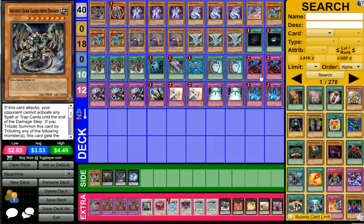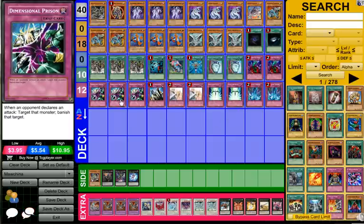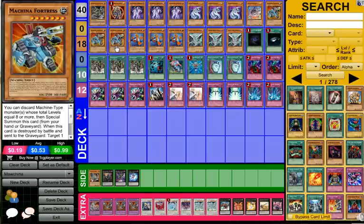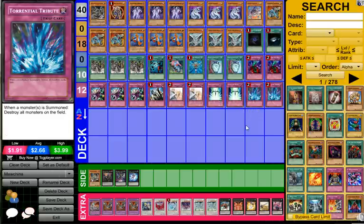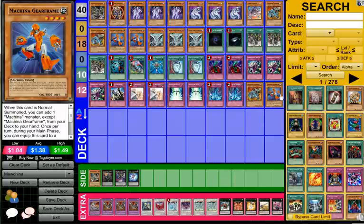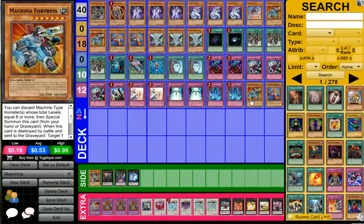We're playing double Bottomless Trap Hole and triple Dimensional Prison. I really like triple D-Prison because sometimes they'll go for a 2,500 beater, thinking they'll trade and leave nothing on board for Fortress to destroy — but if you D-Prison it, they've used their removal on that instead of Fortress, so they still have to deal with Fortress. We're playing three Solemn Brigade and two Solemn Warning because I like to go aggressive and I don't want to get blown out by Torrential. Speaking of which, we're also playing Torrential Tribute — and what I love about it here is if you have Fortress equipped with Gear Frame, a union monster, you can torrential and then Fortress survives by destroying the equip instead. Your opponent loses their monsters and still has to deal with Fortress.